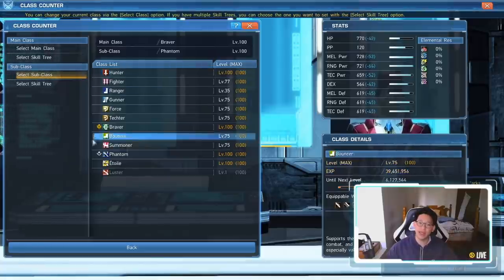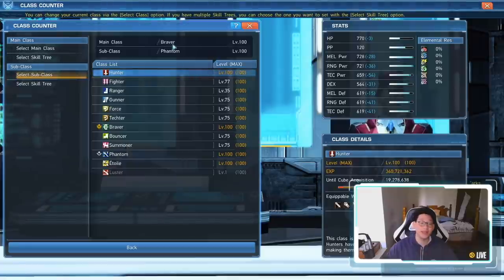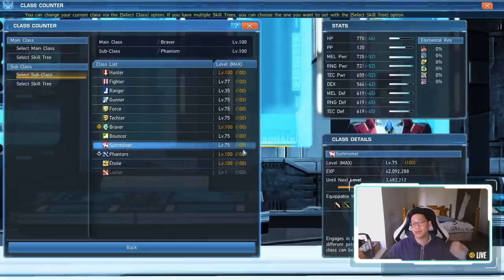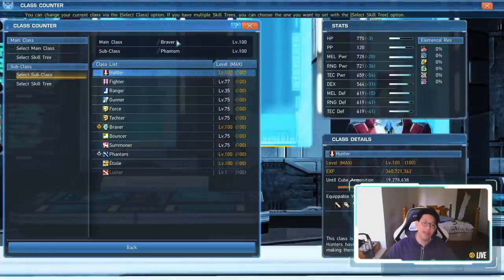That way you can play whatever main class you normally play, do whatever content you need to do — your dailies, your weeklies, whatever. Gain EXP and your subclass can level all the way up to level 80. Once your subclass gets to level 80, switch it to main class and maybe use a couple gold keys or a rainbow key to power level it to 100 ASAP so you don't need to think about it anymore.